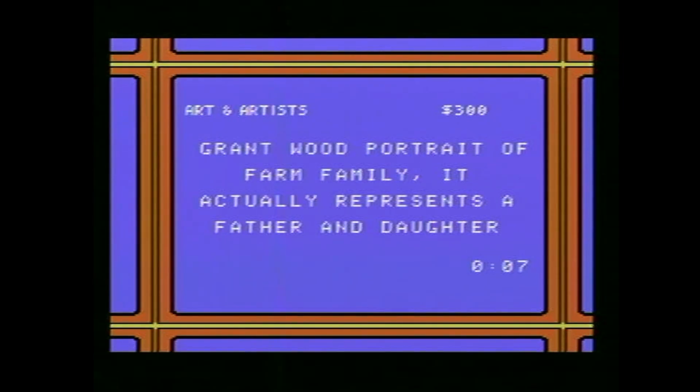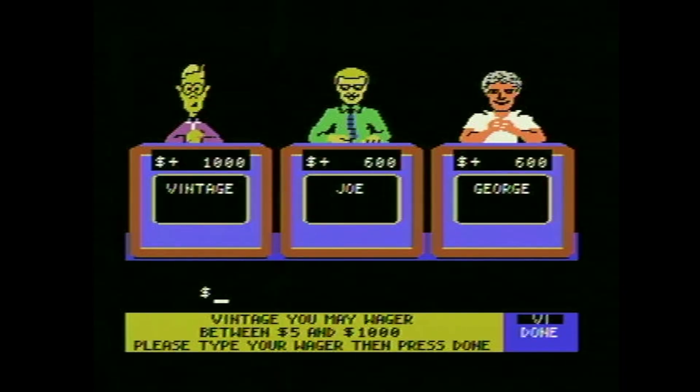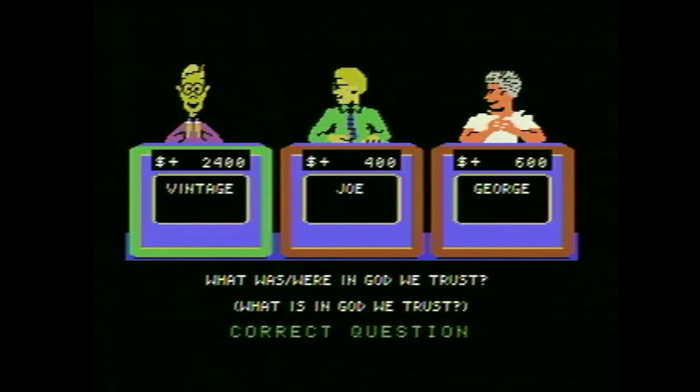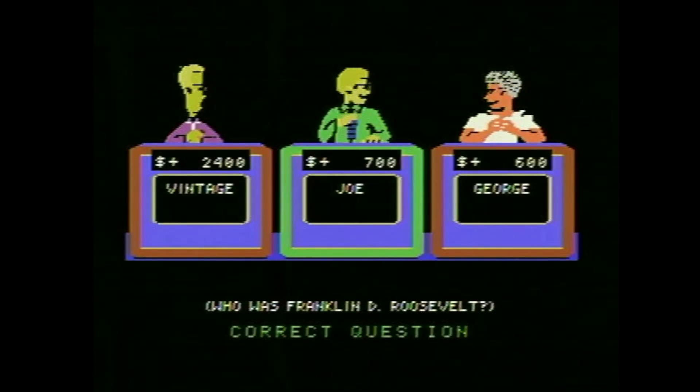Going back to arts: Grant Wood portrait of a farm family — it actually represents a father and daughter — American Gothic. There is a Daily Double! He may wager between $5 and $1,000 — let's make it a true daily double. Coins bearing mint marking D were made in this city — Denver. Yes! These words first appeared on coins in 1864 and a 1955 law required them. Dimes bearing this president's picture were issued — Franklin D. Roosevelt.